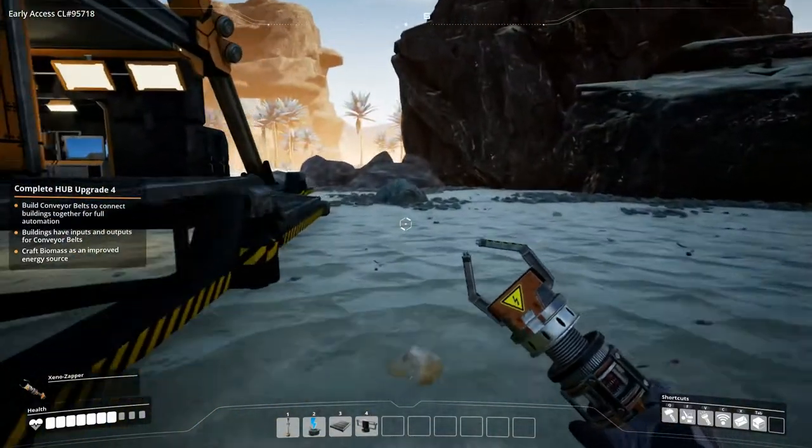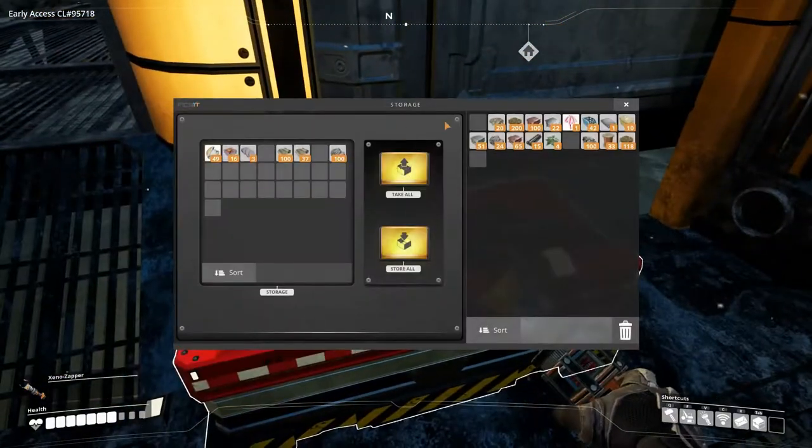Let's get the biomass in here and put the rest in storage so it's not clogging up our inventory. And these flowers too - or leaves it is.